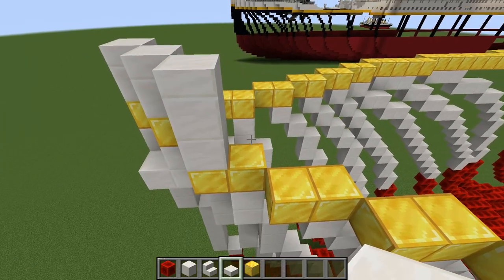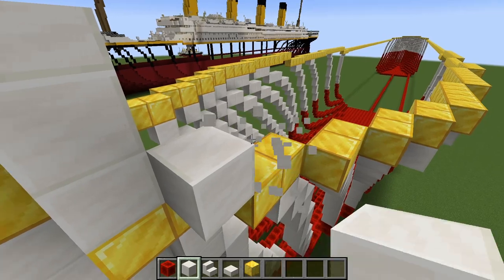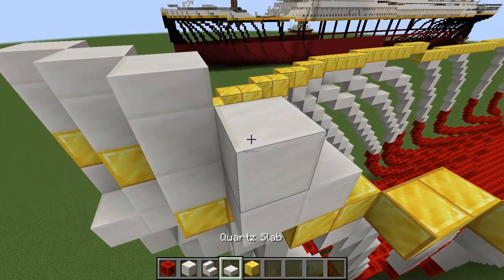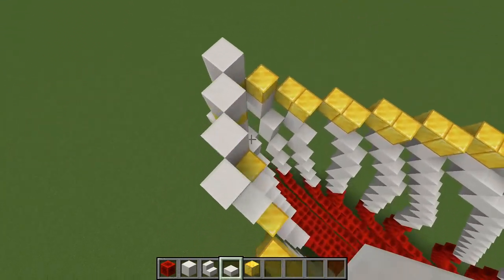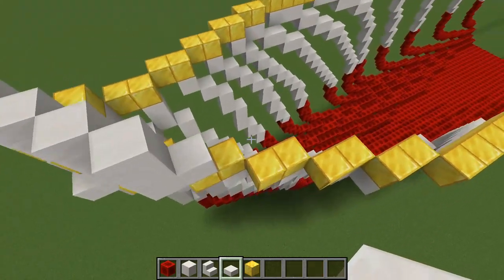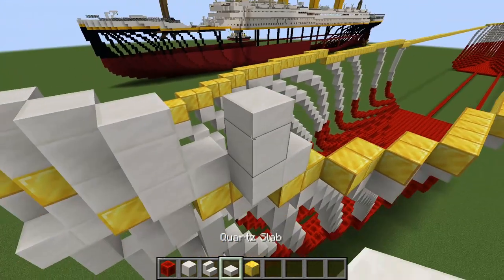Then you want to come forward to the next one and this time we're going to bring it forward one. Actually you can leave that block in, and you're going to do the exact same thing, so up like that — basically it's four ones back. Then you want to come to the next one and do the same thing again, so forward one, up one, and then a half slab, just like so.